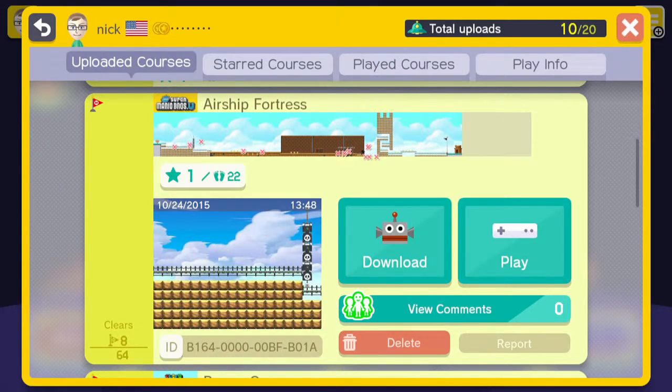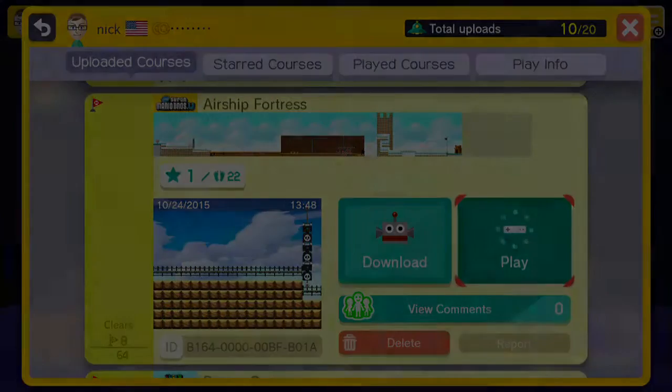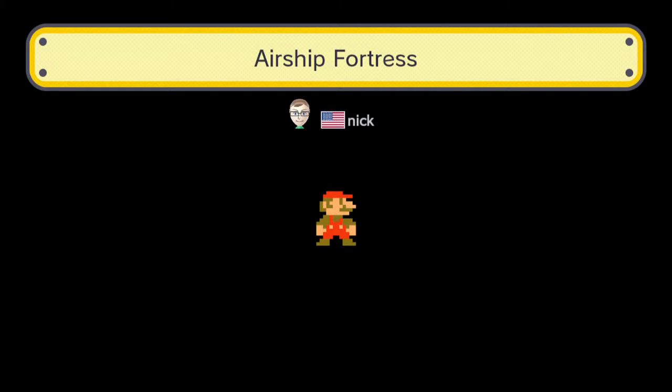Now we're going to be taking a look at my Airship Fortress level, which is based off of Mario Kart DS's Airship Fortress. The ID code is right there like usual, so let's go see what it's all about.